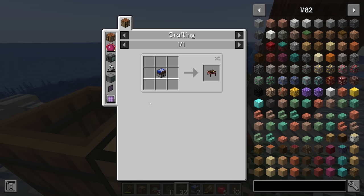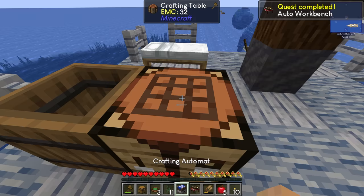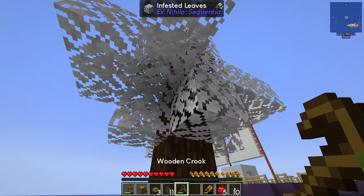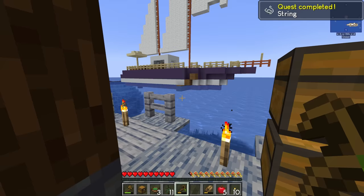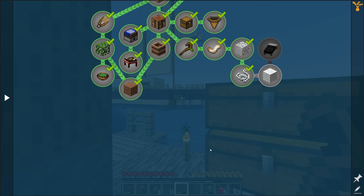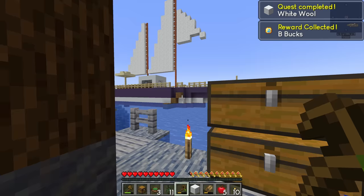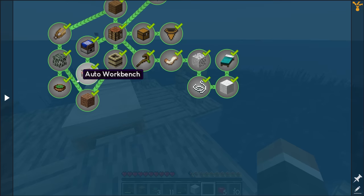If we go ahead and Ultimine the infested leaves, we get a ton of string, which is the main thing we're after. If you don't spawn next to a giant ship, you can craft one wool from four string, get enough for three wool, and then make a regular Minecraft bed. For us, we can just pick up the bed we already have, complete the quest, and we should be pretty close to finishing this quest line.